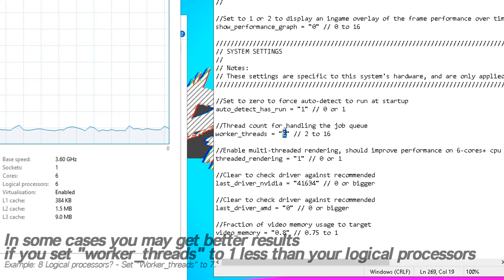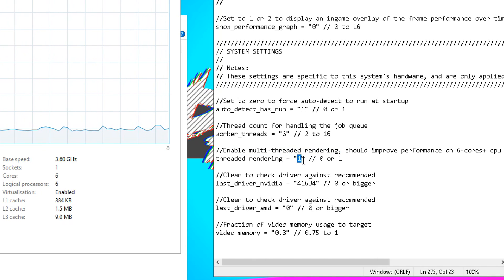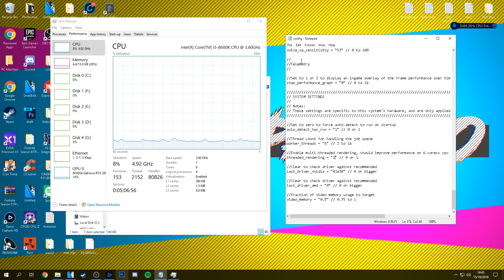Once you've set that up, the only other command we need to change is enable threaded rendering just underneath it. Set this option to 1 if you have an Nvidia graphics card installed. If you have an AMD Radeon graphics card or you're running on the integrated APU of your system, set this value to 0. Once that's set up, navigate to the top, select file and hit save. You've now successfully set up your optimized game config files for the best results possible.